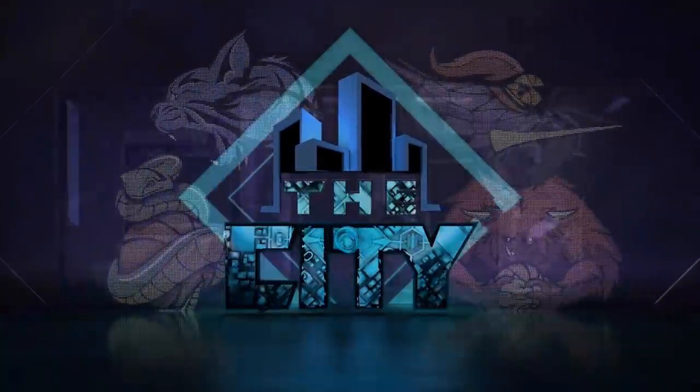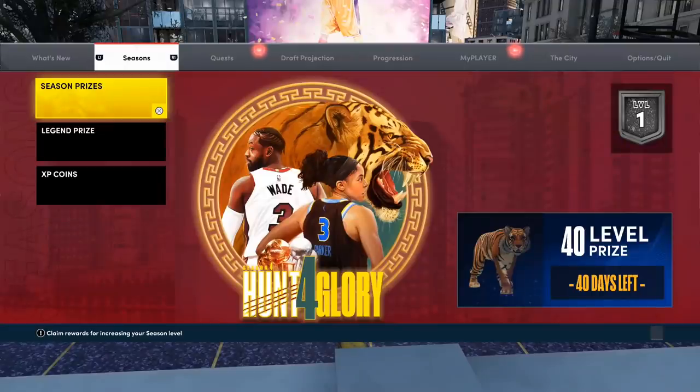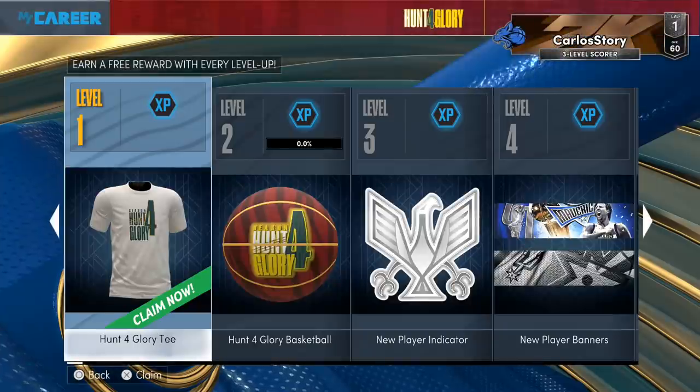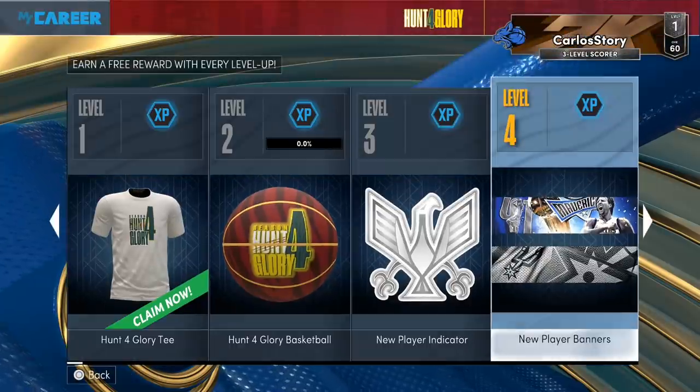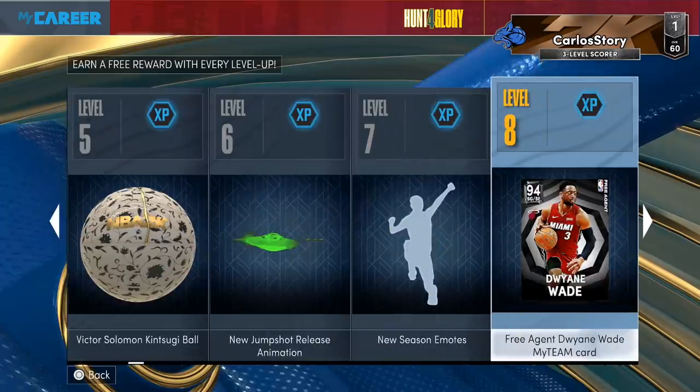And here we go. What you want to do is load into My Career or Park, then go into the season prizes for that game mode. You can see right there — there's a Tiger level 40 reward, which looks pretty cool. You go into the prizes and you can already claim a t-shirt. There's also a ball, an indicator, a banner, some other stuff, and then if you go all the way to the right you start seeing My Team stuff — there's a free agent Dwayne Wade right there, a free Wade.